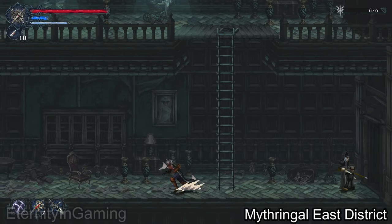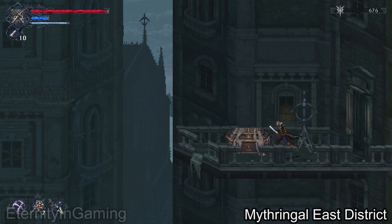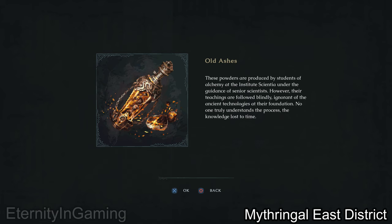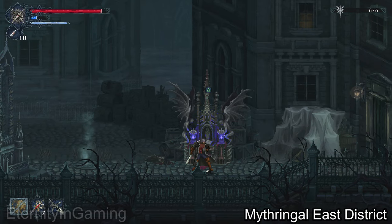After breaking that, head back down and go out to the left on the balcony, and we're going to get a chest real quick. After grabbing that sub-weapon, you can just jump off and we're back at the checkpoint, or altar.